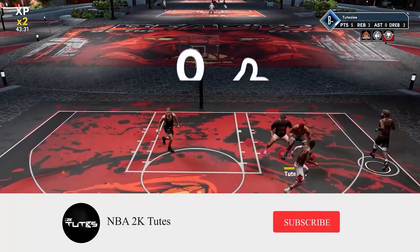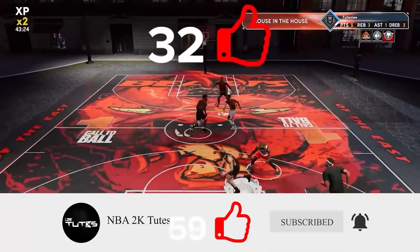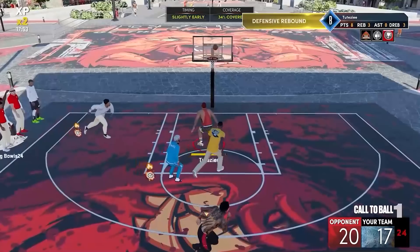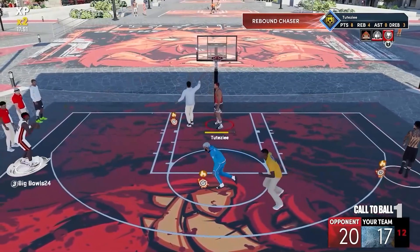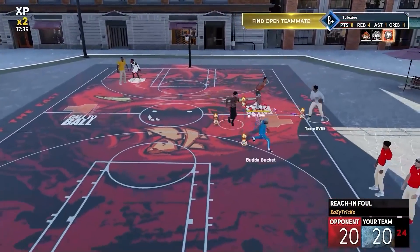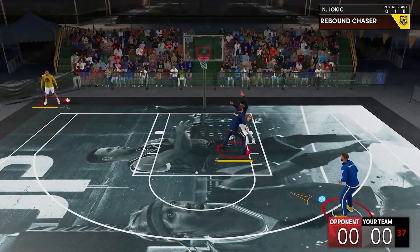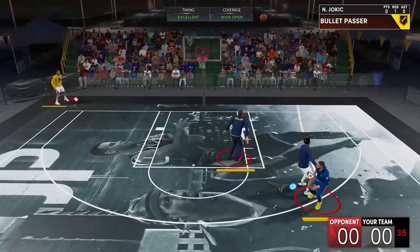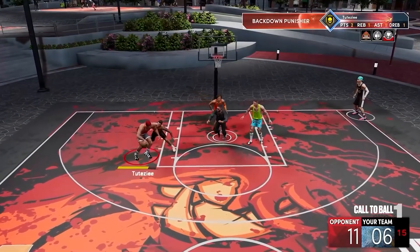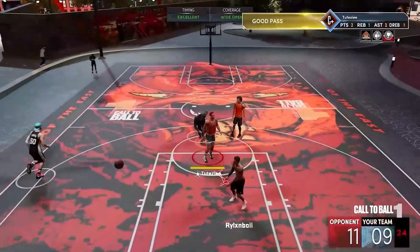Next one — Post Playmaker badge. Not many players know that not every pass is covered by Dimer. If after an offensive rebound you kick it out to an open guy, that's not going to be covered by Dimer — that's going to be Post Playmaker badge. Dimer will only activate if it takes you a while before you pass the ball. And if you pass while you're backing down in the paint, that won't be covered by Dimer either — that's Post Playmaker badge. That's why this is really essential for big man builds; you gotta have it at least bronze.